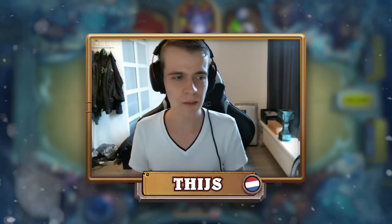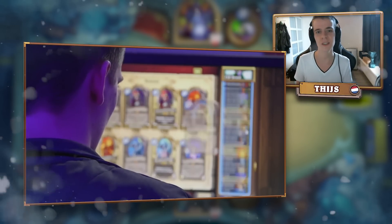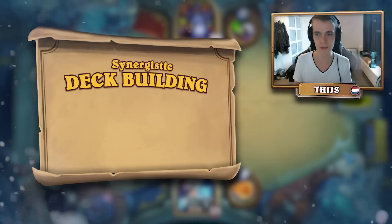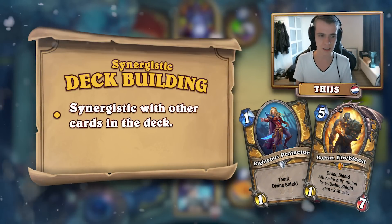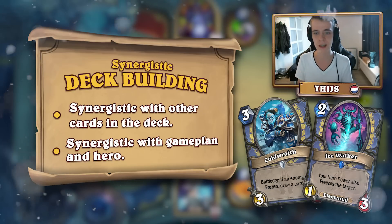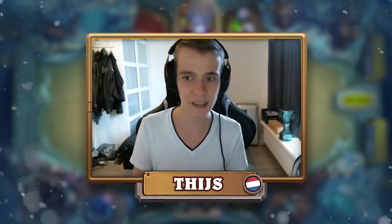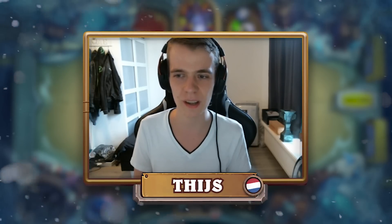As a third step, you have a deck of 30 cards and these 30 cards should be more than just 30 good cards. They should have synergy with each other — synergy as a similar game plan, whether a defensive game plan or an offensive game plan. It's always important to keep in mind that your deck normally tends to have a little bit of a strategy.